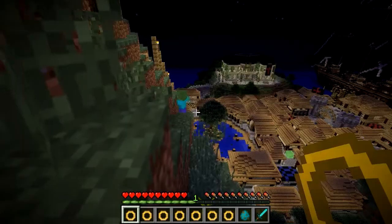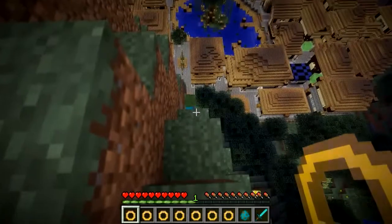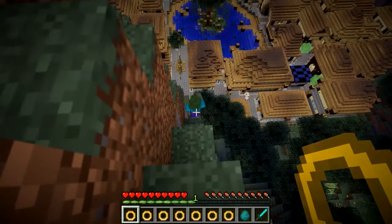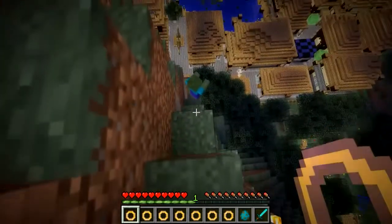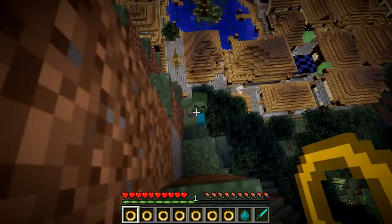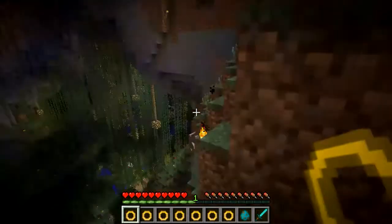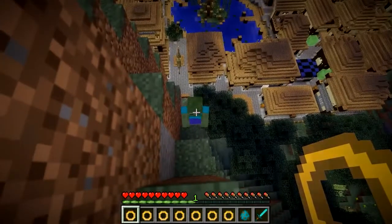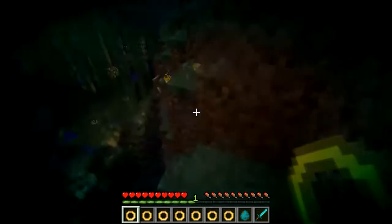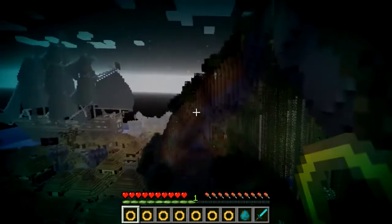And if we switch it off again, he should notice me. He's definitely noticed me there. If I right click again, I disappear and he'll lose interest. So there we go — that is the Ring of Invisibility.